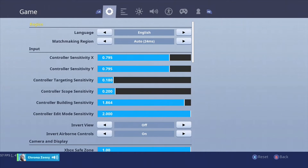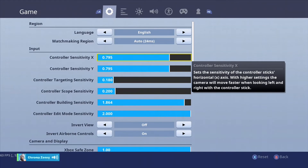If that then feels a bit too slow for you, what you can do is go to settings and bump up your center sensitivity. For example, mine is 0179.